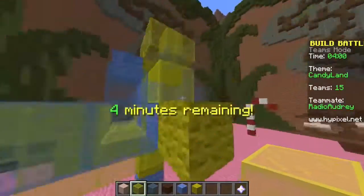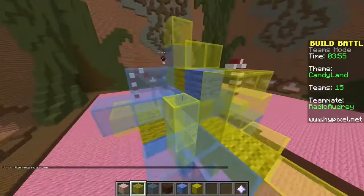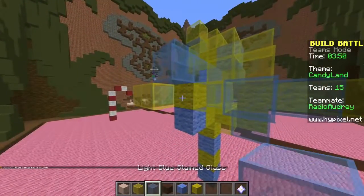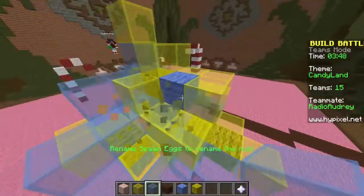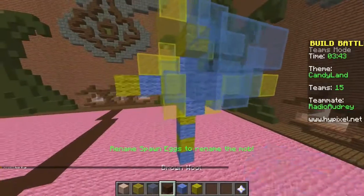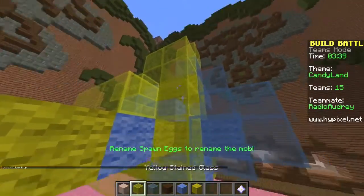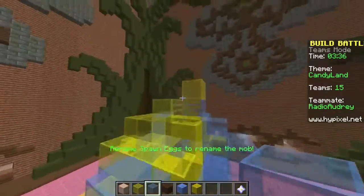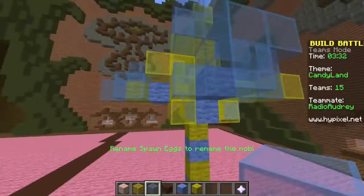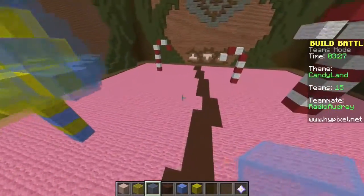That tree looks amazing! It looks delicious, right? I'm gonna make a green and purple one now. Let me get the glass. More branches — there we go. And I'll add more candy canes because they're nice. There's my colorful tree!